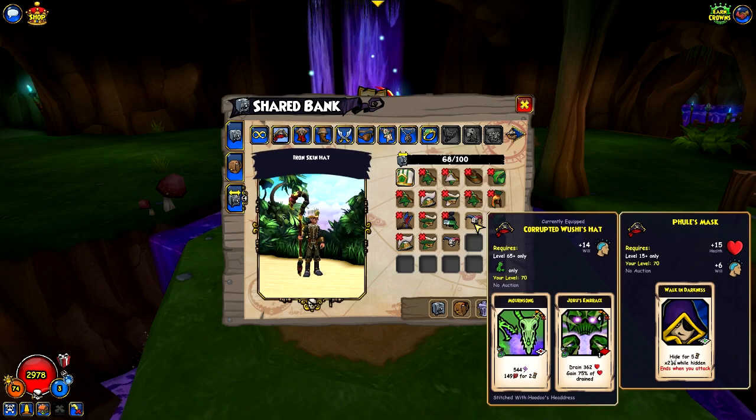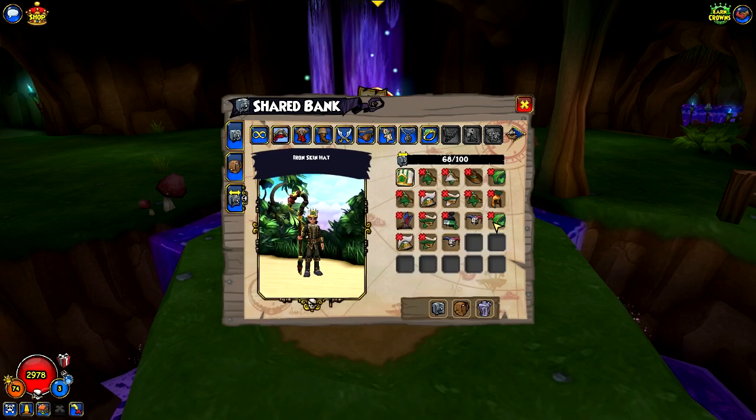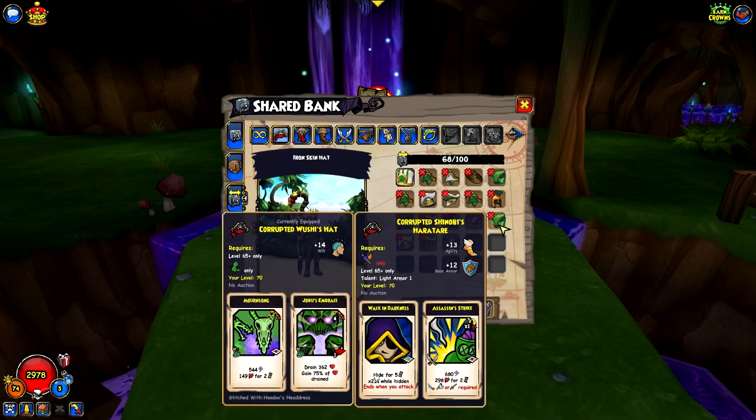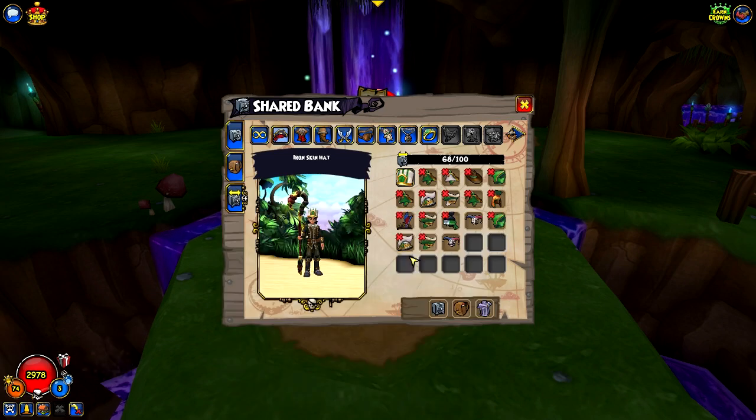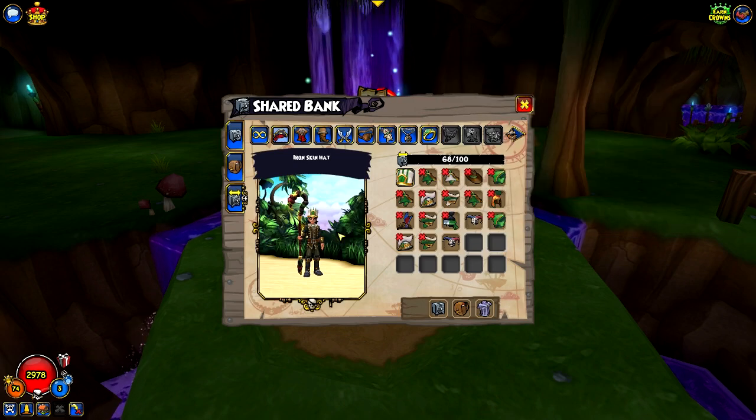It's Kane gear if it's level 70 and it gives two different kinds of abilities or cards. That one is for Moo Manchu, but the Moo Manchu gear is level 65, so keep that in mind. Got another hat for Privateers and then another Fool's Mask.